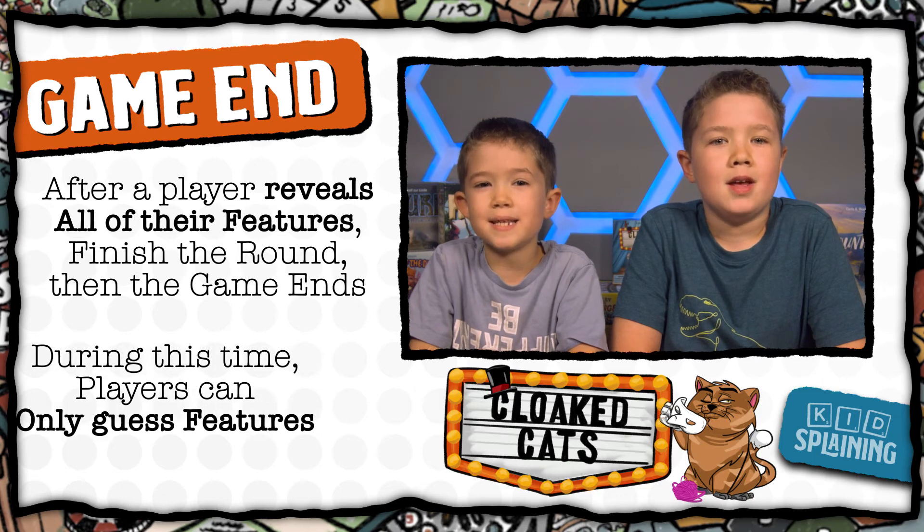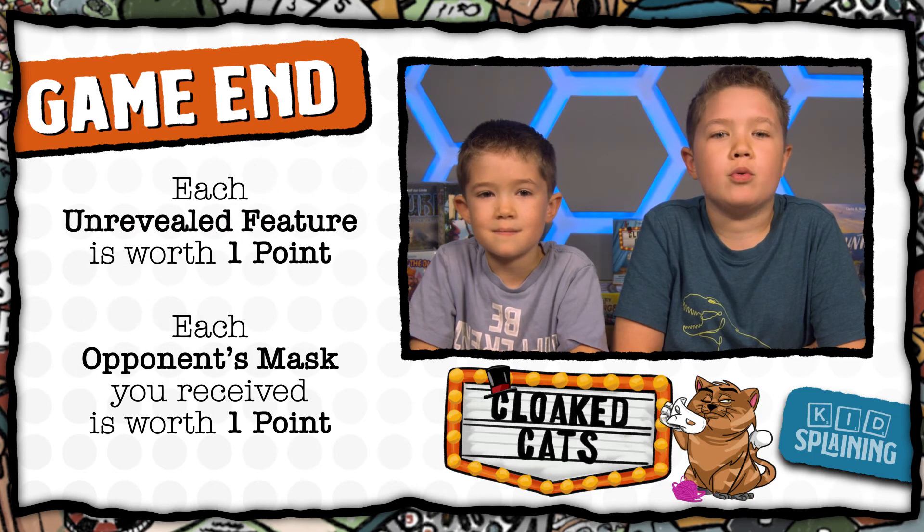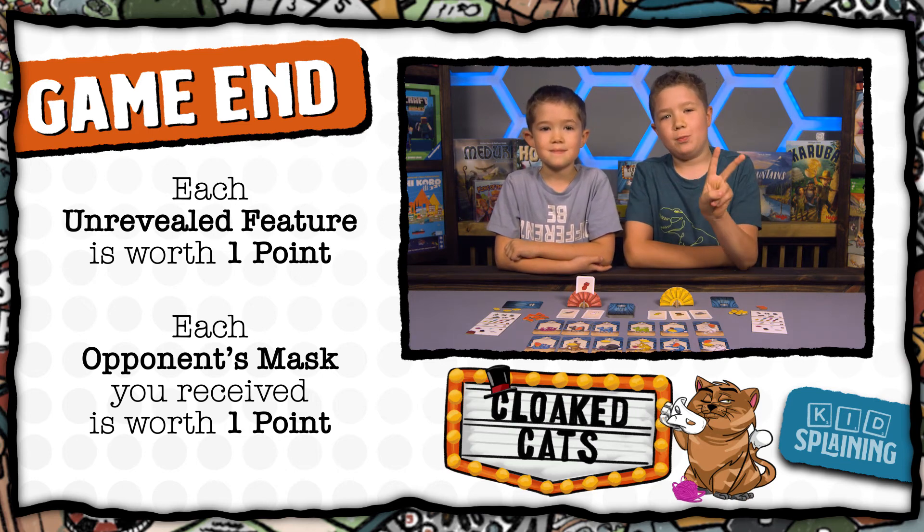Now it's time to count your points. Each unrevealed feature is worth one point, and each opponent's mask that you receive is worth one point. I have one attribute left and three masks from Jared, so I have four points. I don't have any attributes left and I got two masks from Payton, so I only have two points.